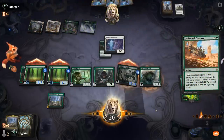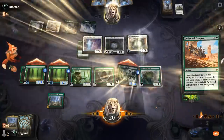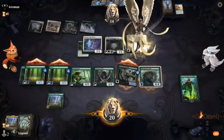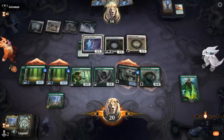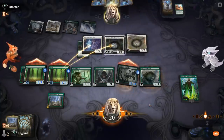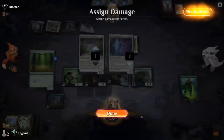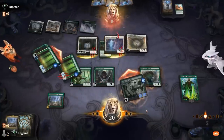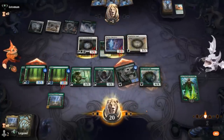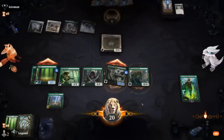Opponent might have Collected Company — we play Old Growth Troll and animate a Forest. Opponent could present surprise blockers so we don't attack with the one-drops. Company finds Resplendent Angel and Speaker — reasonable. Opponent double blocks our animated Forest, which is acceptable. That leaves them dead — they had to chump with Resplendent Angel — and there we have it, onto the next one!